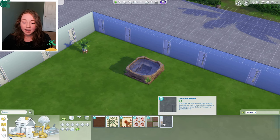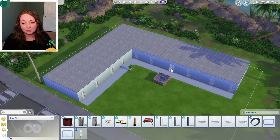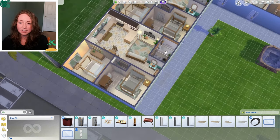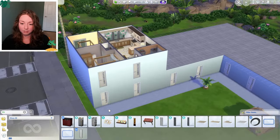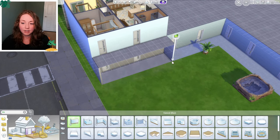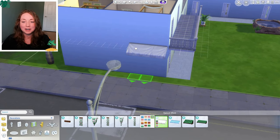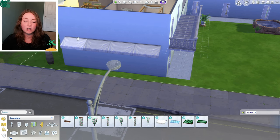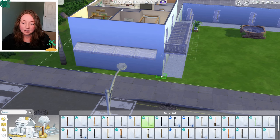In my head this went so much easier than it's actually going. I've got to figure out how to do the second floor. It's making me cringe. This is not what I wanted it to look like and it's not going to be very budget friendly either. I'm going to create a little balcony walkway right there. This is definitely not turning into what I wanted it to look like — next time I try to build something like this, hopefully it'll be better.